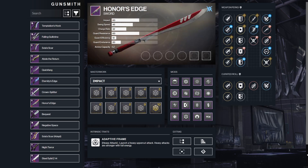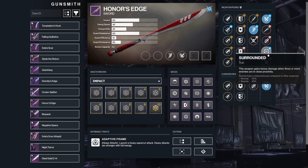Moving into Honor's Edge, it's a random world drop. In the left column you have Tireless Blade or Relentless Strikes. In the right column you have Flash Counter, Surrounded, or Counter Attack as great options.